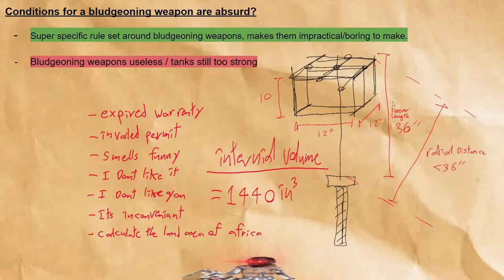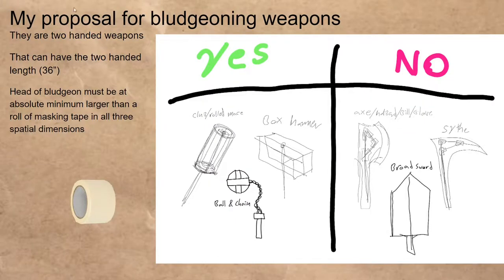Based on these three understandings, here's a proposal for bludgeoning weapons. I think bludgeoning weapons should be two-handed weapons, just like they kind of are now. So it means they can have the two-handed length, and to pierce armor you need to use two hands. You can't hold a bludgeoning weapon and something else — even if it's short, like a 20-inch long bludgeoning weapon — to pierce armor it needs to use two hands.